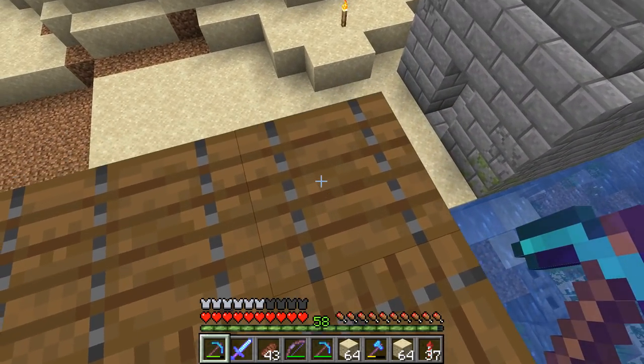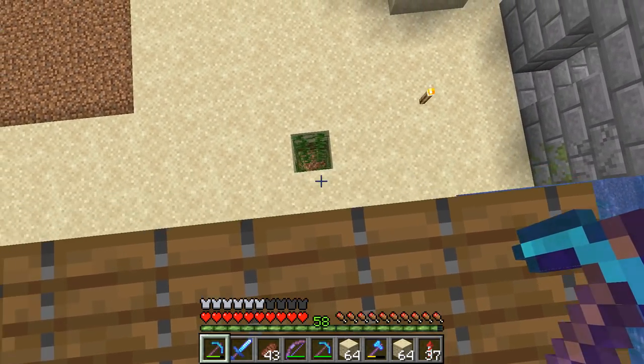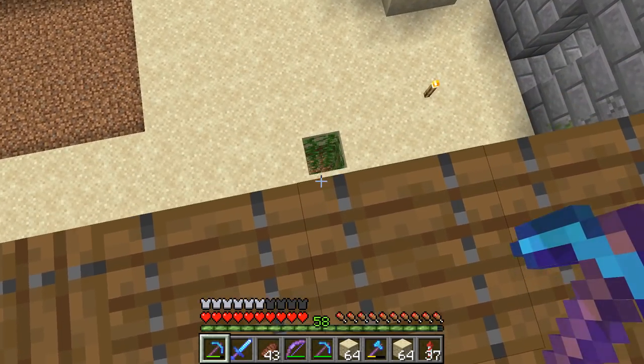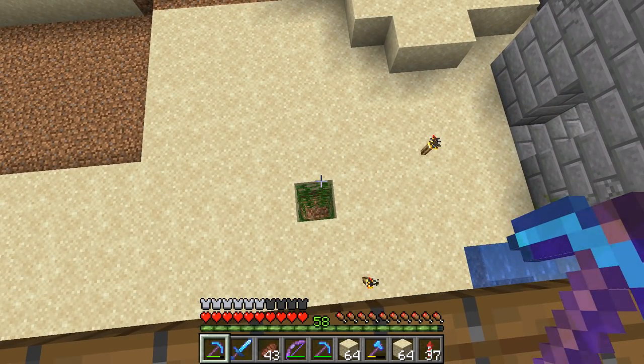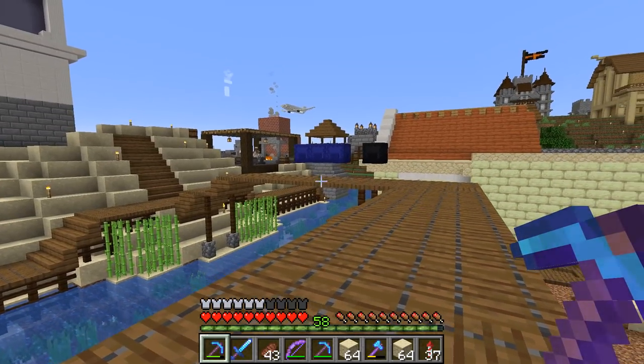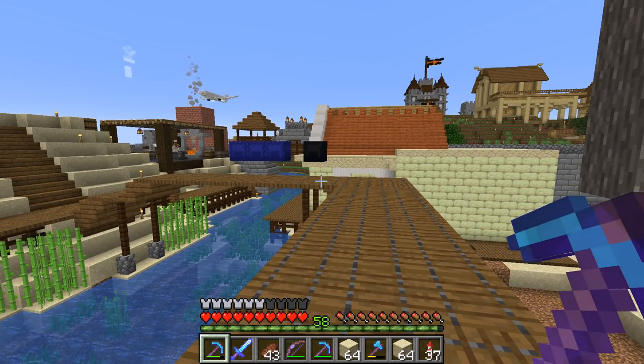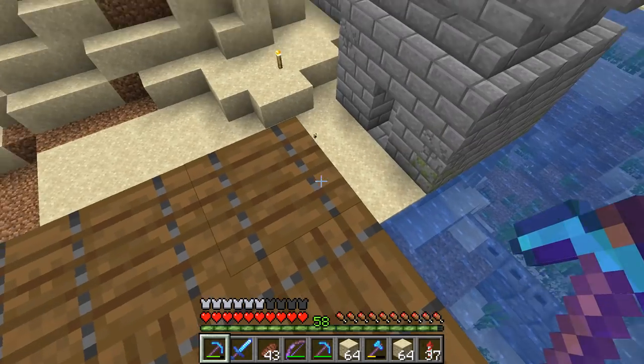First things first, I want it to come further over to start with. That might mean that entrance gets covered up. That's the sheep farm by the way, which is probably empty to be fair, considering I don't actually need a sheep farm anymore, considering they've got like the shops over there.